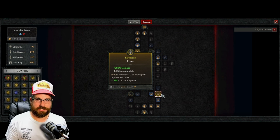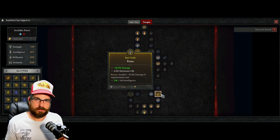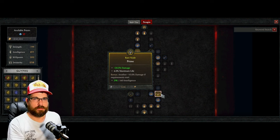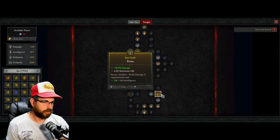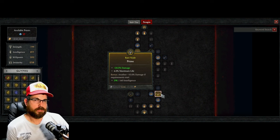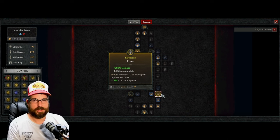You'll find both additive and multiplicative damage on the Paragon board, but most rare nodes are additive — you'll see the plus sign. Just keep that in mind while theory-crafting. Always make sure you meet the requirements on a rare node, because if you don't, you don't get the extra bonus.